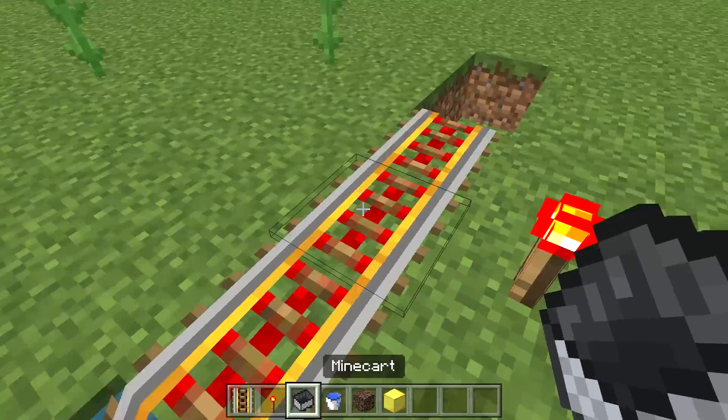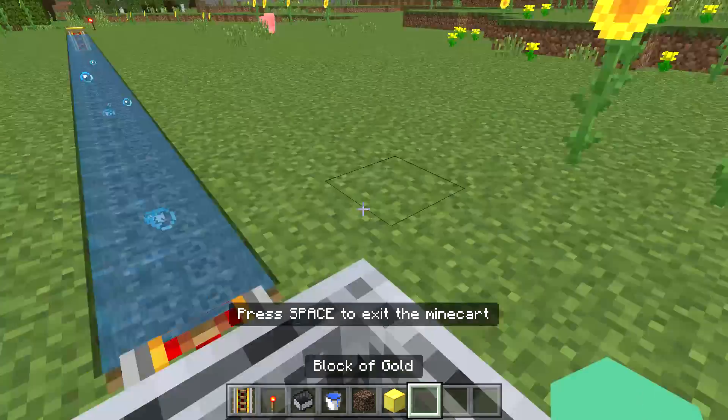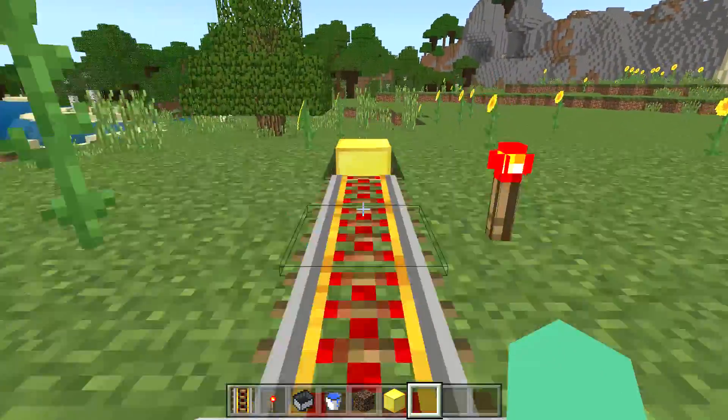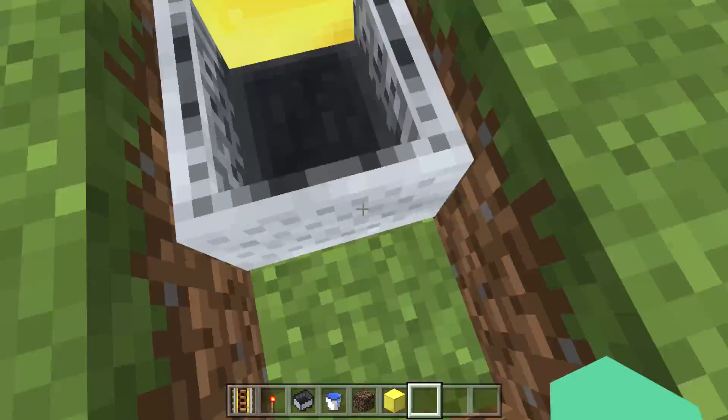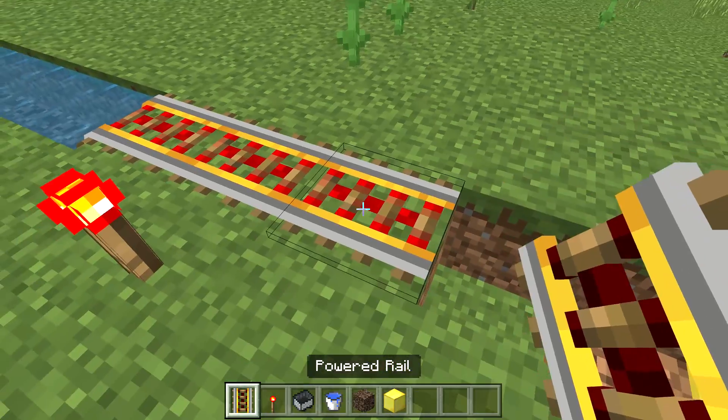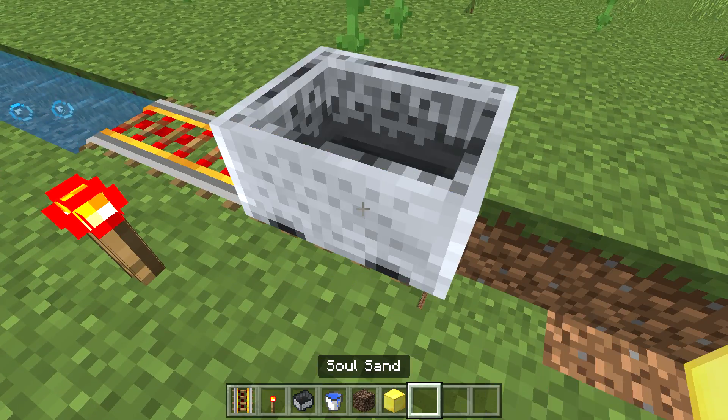We place our minecart and now we go even faster because we go into the air. You can do this and it'll be really good for getting around in your Minecraft world.